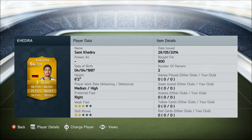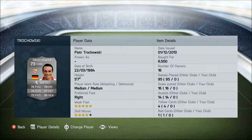At right holding mid we have Sami Khedira, 84 rated, plays for Real Madrid from Germany, and he costs 900 coins. At left defensive mid, the most expensive player in the team, Piotr Tchaikovsky, 73 rated, plays for Sevilla from Germany, and he costs 6,500 coins.